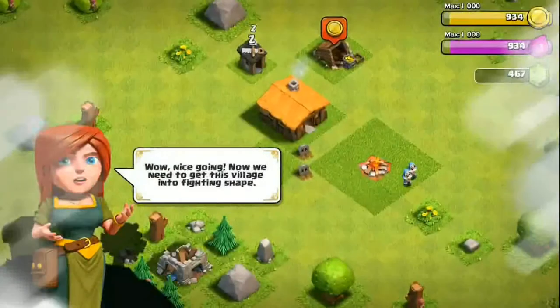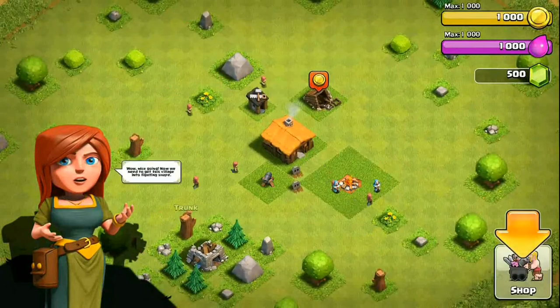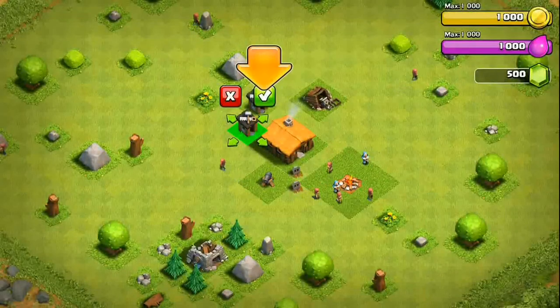The basic star system: when you destroy 50% of the base you get one star, when you clear the town hall you get two stars, and when you clear the entire base 100% you get three stars. So let's go ahead with some builder huts and continue with the tutorial.